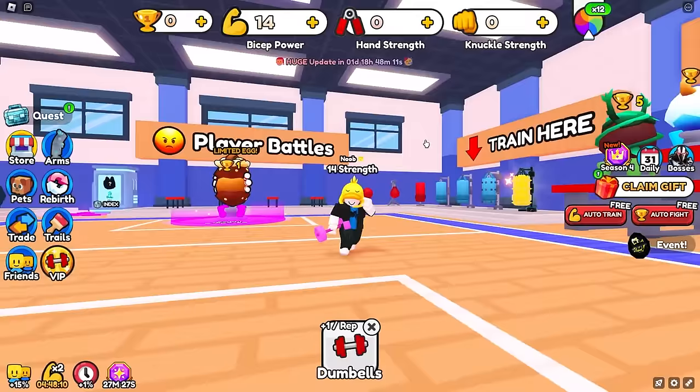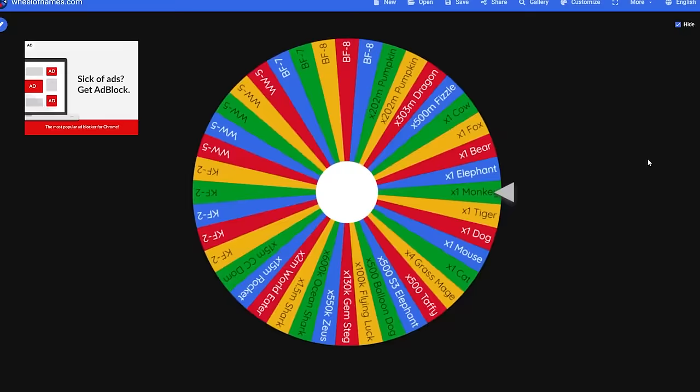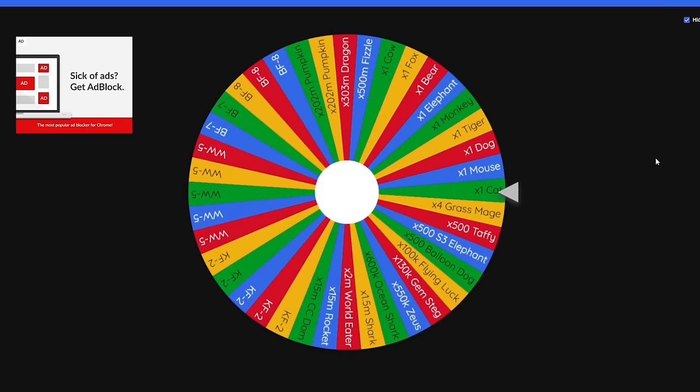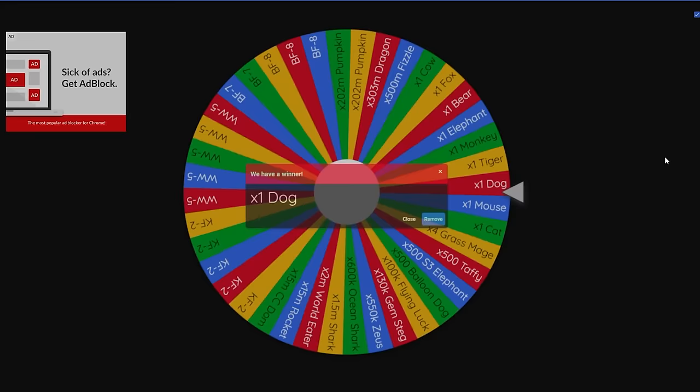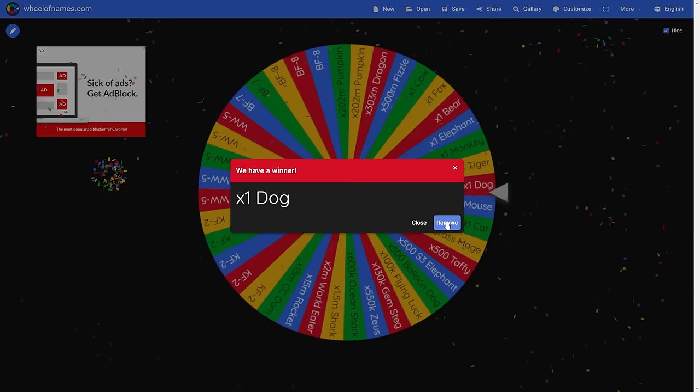Since we have no pets at the moment, no multipliers, and we're getting 2 strength every single time we curl this dumbbell, I think we better start things off by spinning this wheel, which has 40 different pets on it, and whatever it lands on we're going to transfer from our main account. The first pet I get is a 1x multiplier dog — you're kidding me!